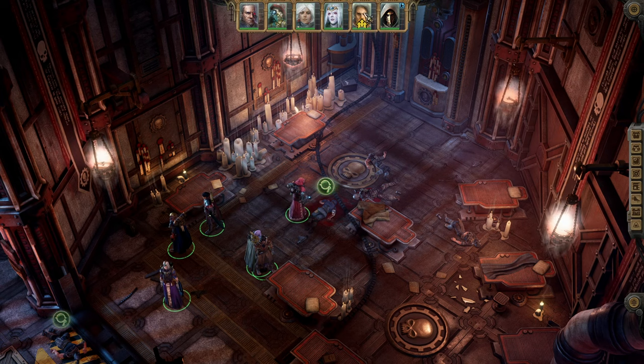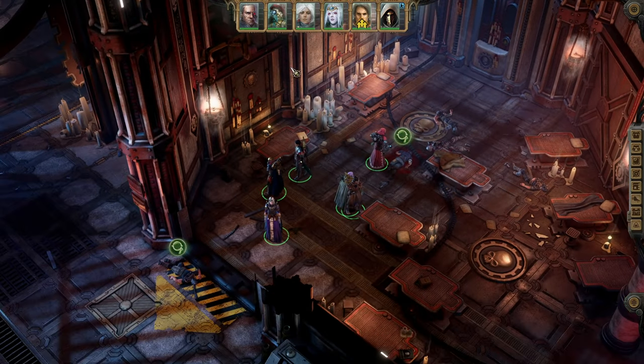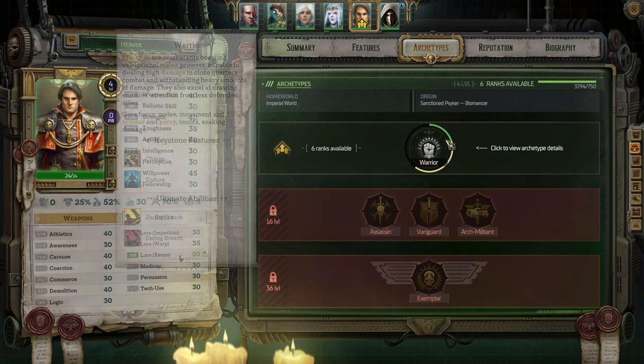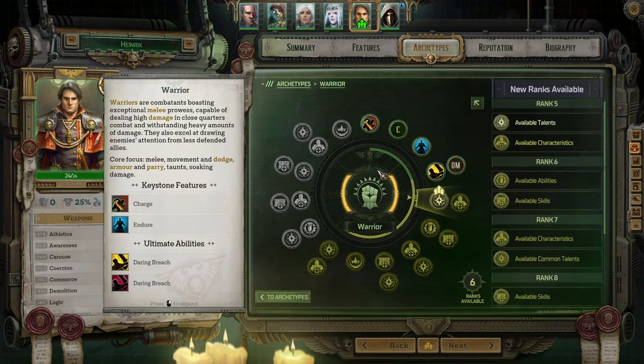Let's talk about group composition for a second. We have a melee frontliner, a sniper slash ranged magical DPS, a buffer who does her job very well as the navigator — her buffs are just crazily good and she has good DPS as well — AoE DPS, crowd control slash DPS, buffing slash DPS. What we were missing is a healer slash further support, and healing would definitely be good with Heinrich filling that role.